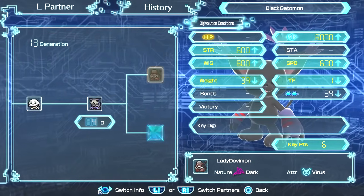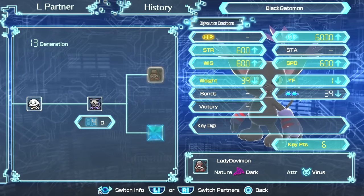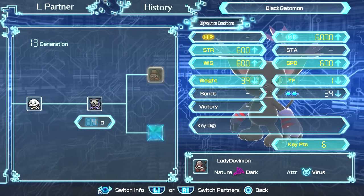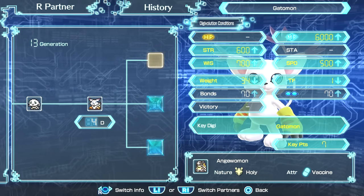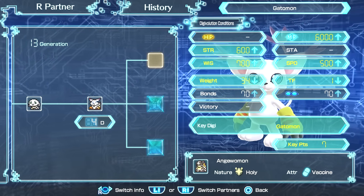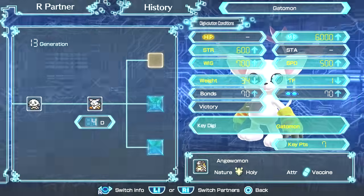Now it's time to digivolve into Lady Devimon with Black Gatomon — all you gotta do is get 6 Digivolution requirements, they're so easy to get, so I don't think I have anything to say about it. And now with Gatomon, you want to go for Angewomon — it's super quick and easy, like Lady Devimon. I don't think you guys are gonna have any issue going for this form, so now let's move on to the final one.